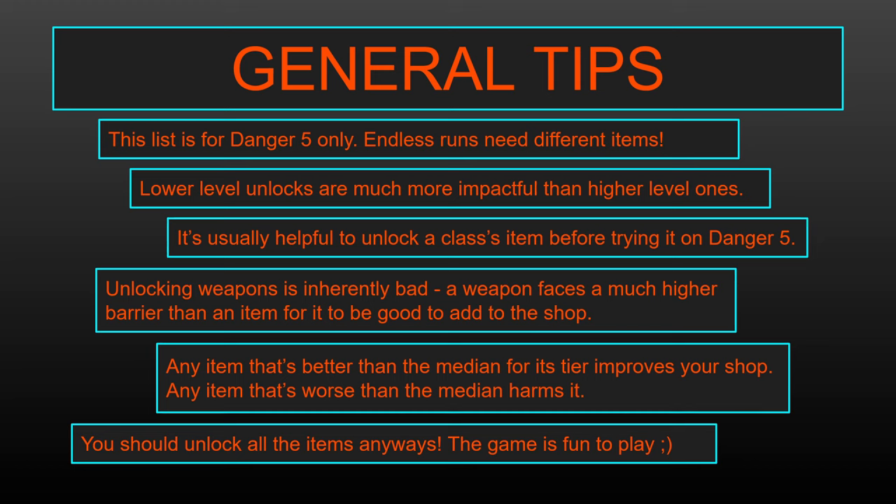Conversely, an item just has to be better than the median item for that tier in order for it to be good to unlock. So any item at 51% or higher is going to improve your shop overall. It's technically slightly worse to have a larger shop, just because of how deck building games work in general — you usually want to have the most powerful things show up more frequently. Generally speaking, you want more options in Brotato, so unlocking additional items is typically good.